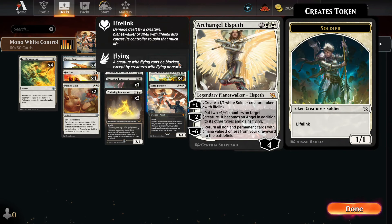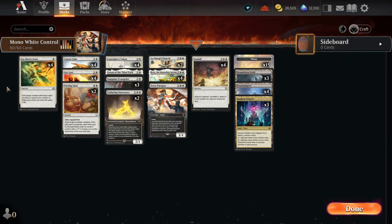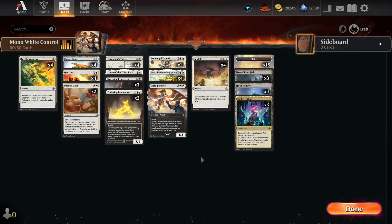In the four-drop, we have two Archangel Elspeth — I cut it down from four. Archangel's pretty good at finishing games: sticking one means we get soldiers with lifelink, and we can change a creature into an angel, give it plus two, plus two and flying. We also have four Beza the Bounding Spring, which is basically every single value packed into one — a 4/5 for four mana, Sheldrake stats, and he comes in and immediately gains us four life, which is very relevant against red. We have one Seraparagon, which basically recurs the entire deck since there are a lot of three-CMC or lower cards. And of course four Sunfalls to get rid of wide boards — no more Farewell, but Sunfall will have to do.